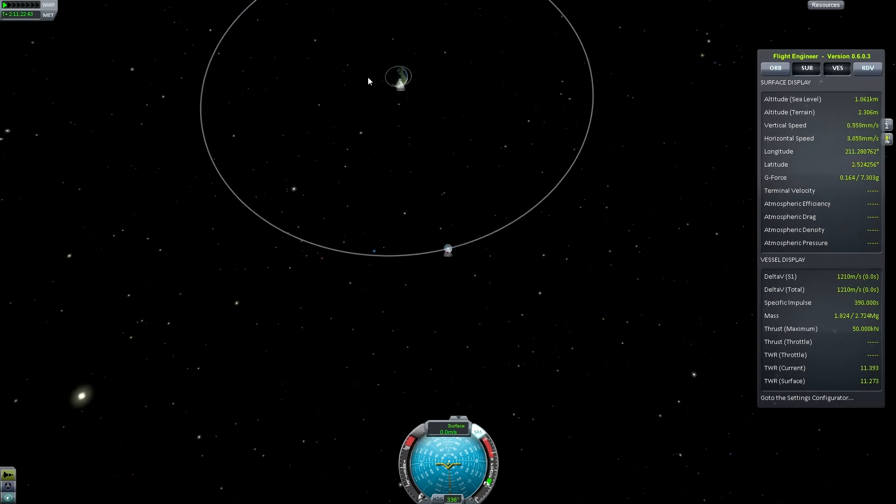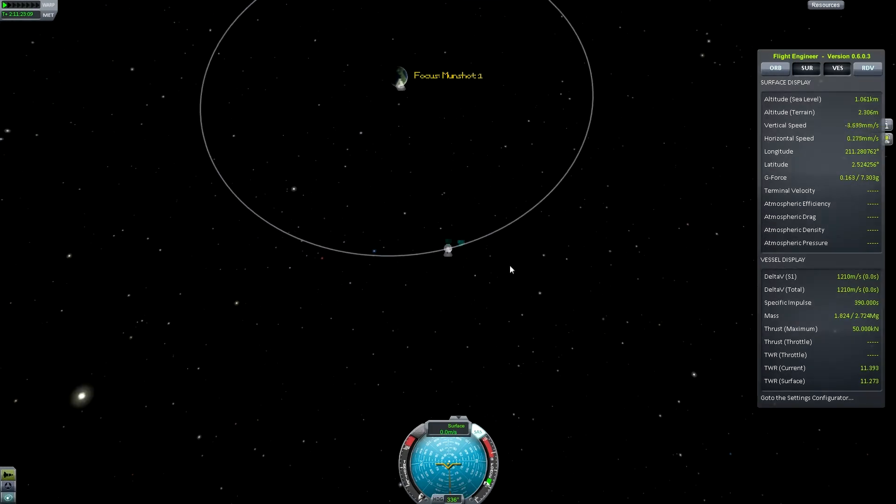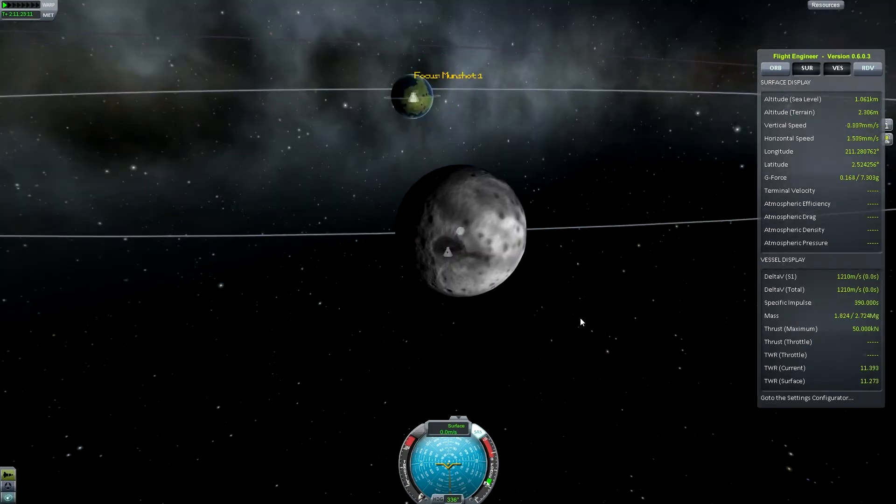You can see now why planning your return trip generally costs a lot less delta-V than you'd think — you can use tricks like this. You don't need to go into a stable orbit; you're just trying to get home. Planning with nothing but the nav ball — feather the SAS. Then straight away, just pitch over to 270 degrees.